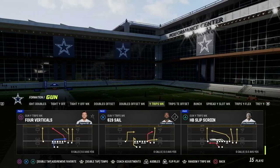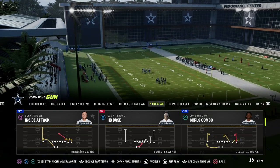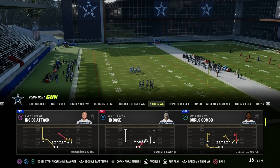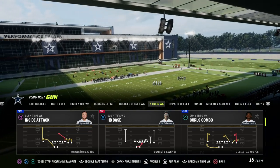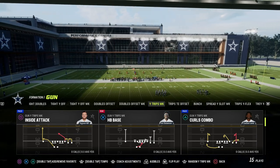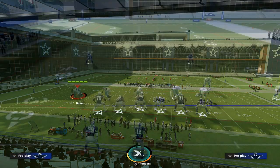I think Inside Attack is probably one of the best plays in this formation. For this scheme, all I would recommend from an ability perspective is that you have either Slot Apprentice, Tight End Apprentice, or Hot Run Master — but you don't have to. I just would recommend that you have it.